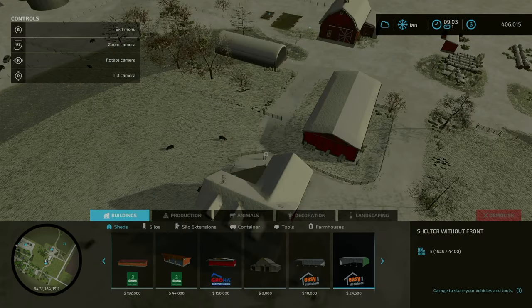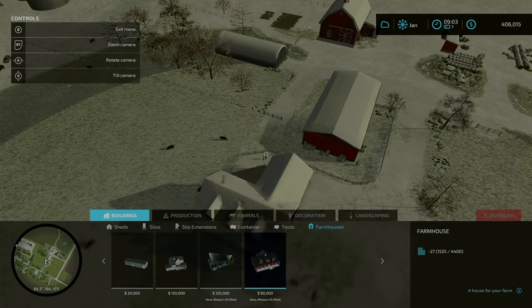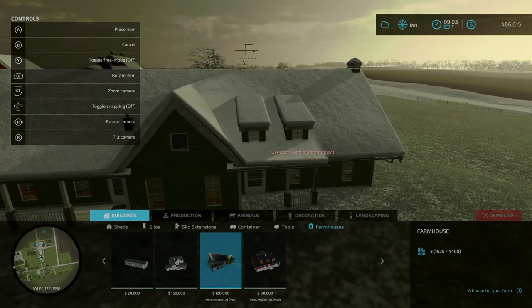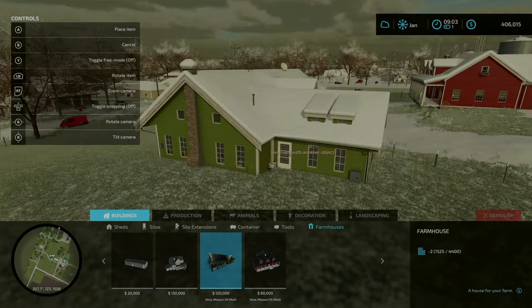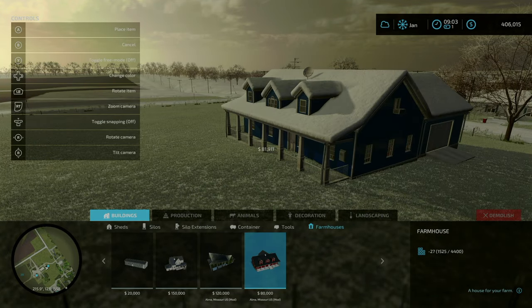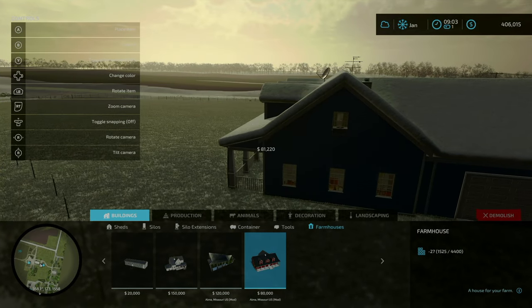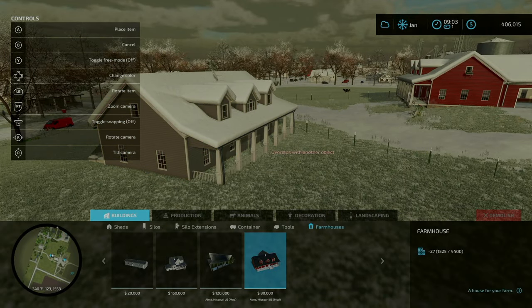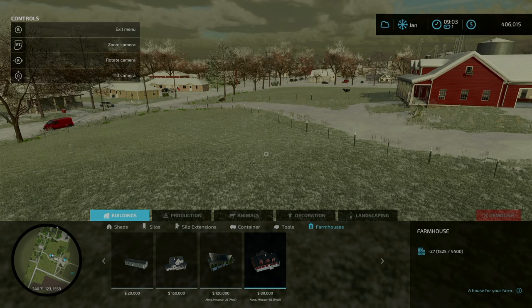Added a placeable farmhouse with usable garage and color selectable walls. Going to the build menu under farmhouses and scrolling all the way to the right, this is the main farmhouse we're used to seeing — nothing is color selectable there but it comes with the usable garage. Then this one is the version with the color selectable walls — very, very nice.